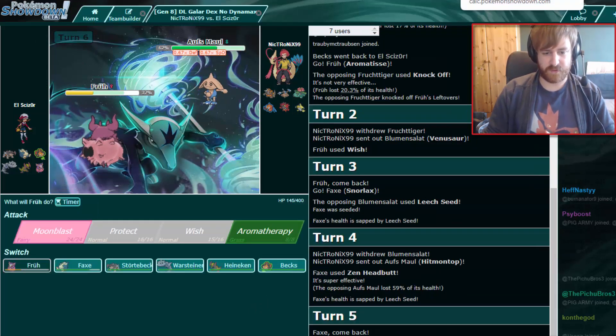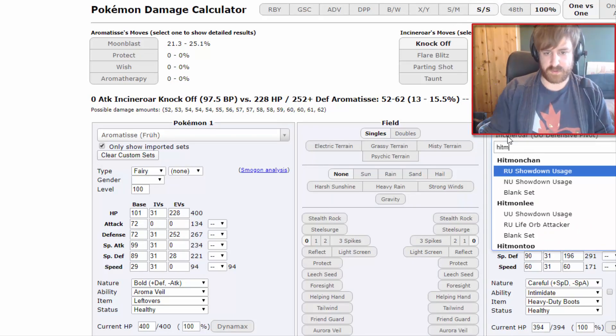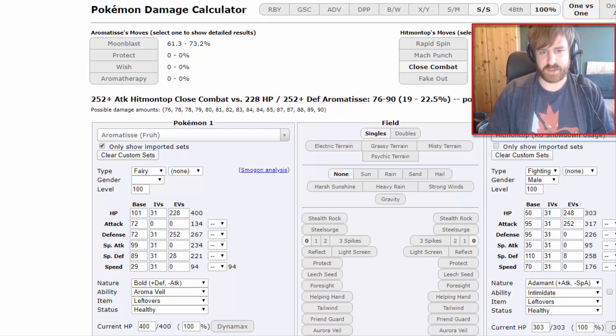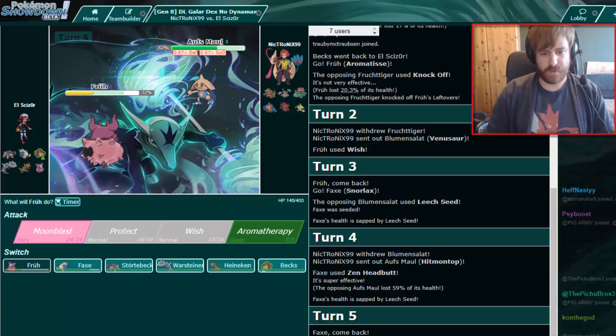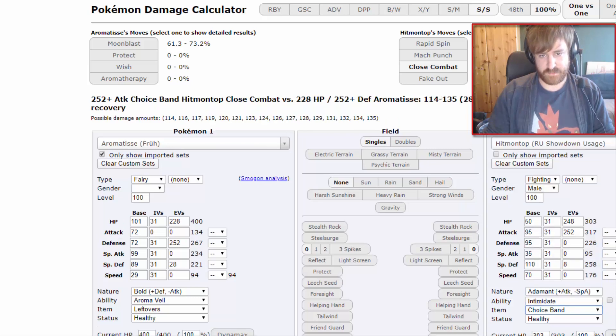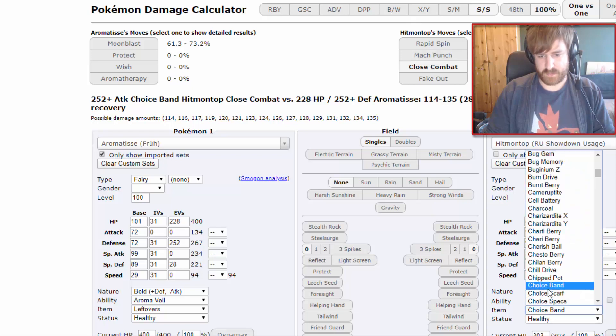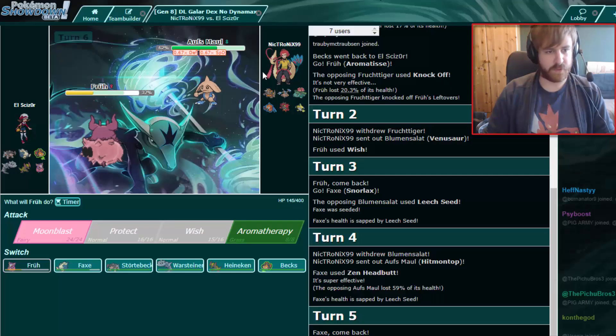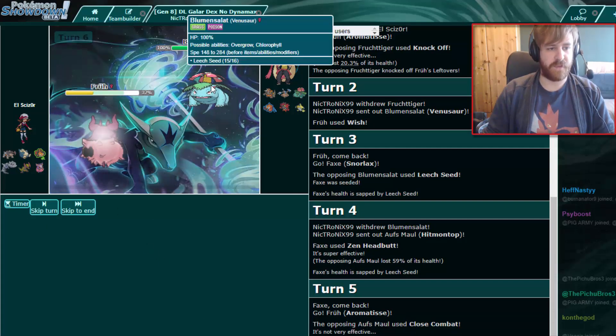Let's check some calcs. Close Combat with a crit — if that brings me into Bullet Punch range... Max Attack Adamant with a crit would do like 33%. So this has to be Choice Band, right? The only way he does that damage is if he's Choice Band with a crit. Without it, that's way not enough. He needs to be Choice Band. So let's get a Wish in the air to get Aromatisse healed.